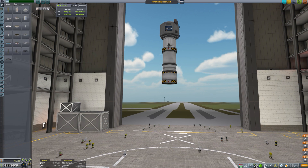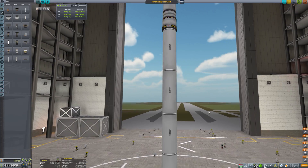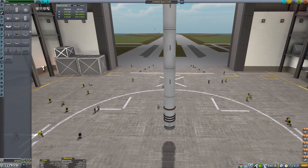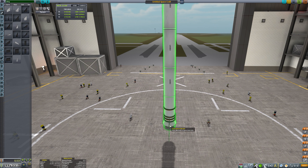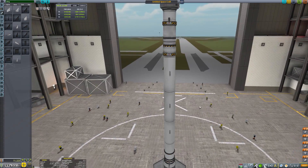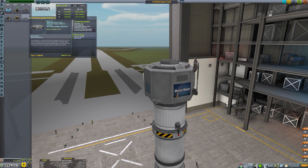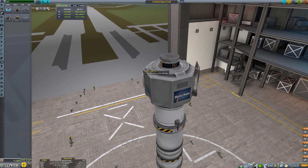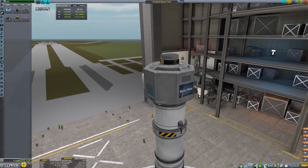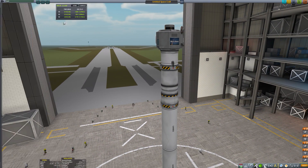It's basically going to be a self-piloted vessel with a probe core. I can probably get away with just one stage underneath with the Terrier engine — that should be plenty — and then probably just one massive SRB underneath. We'll add some winglets to the bottom just to keep it nice and stable on the ascent, because you can't actually throttle down the SRBs, so having a little more control at the bottom with winglets is going to help quite a lot. I think that'll probably do it.